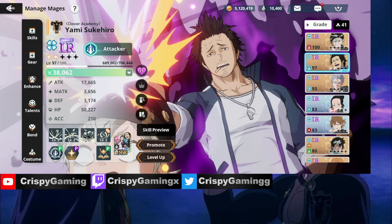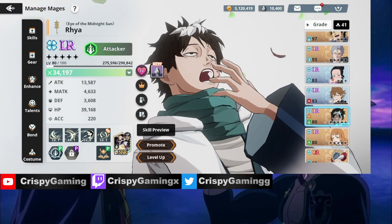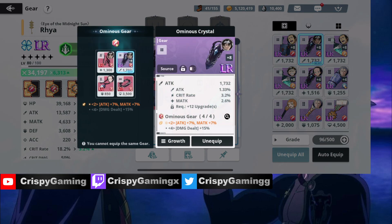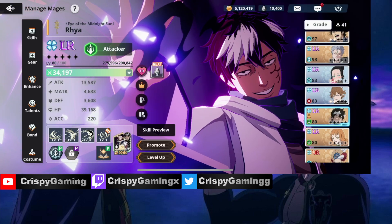I use my Blue Yami, friend unit Lotus, Mars, and Charmy — my mono blue team. I can do it three times and run it five times today. I actually lucked out and got an insane piece of gear. Look at this: attack percentage, crit rate percentage, and magic attack.